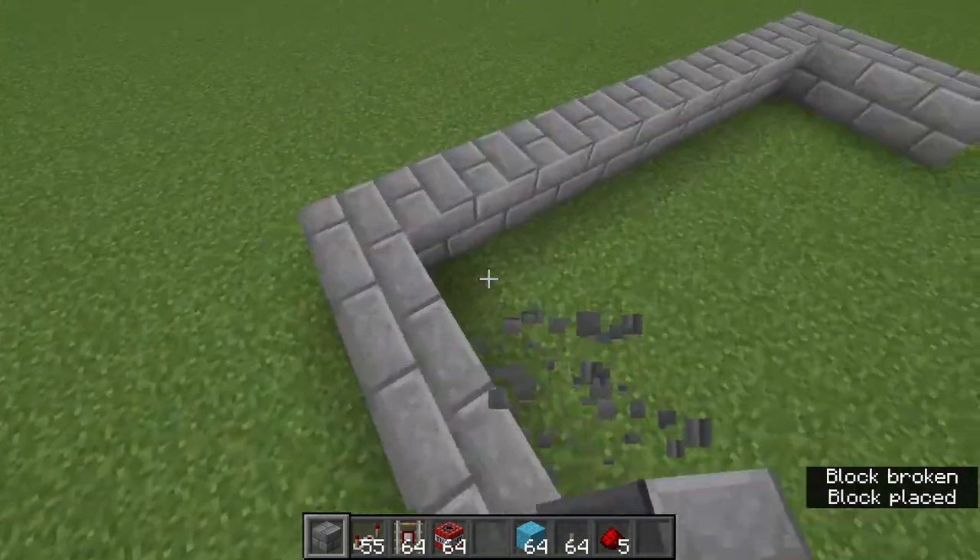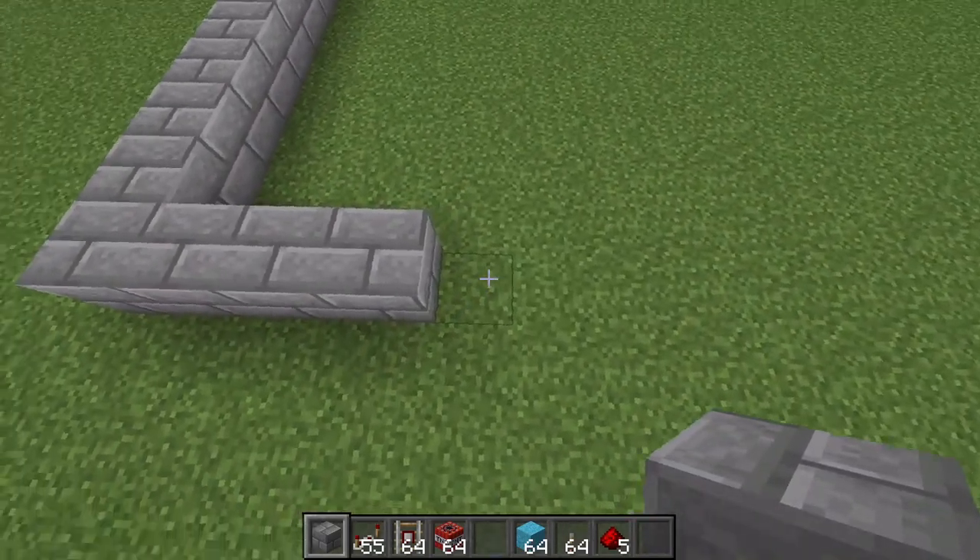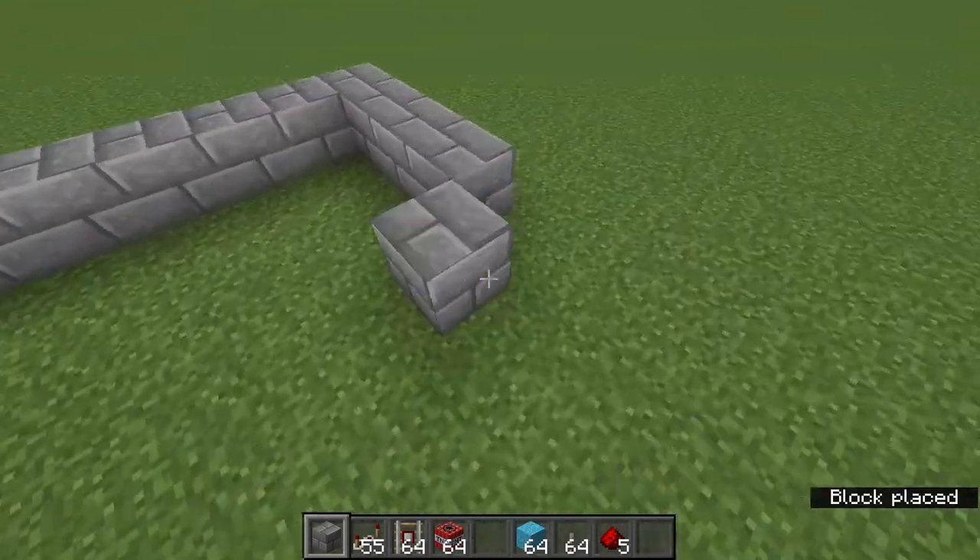Start putting it like this — this should be nine wide. Once you have it four, you're going to add an additional four onto the end of it like this.